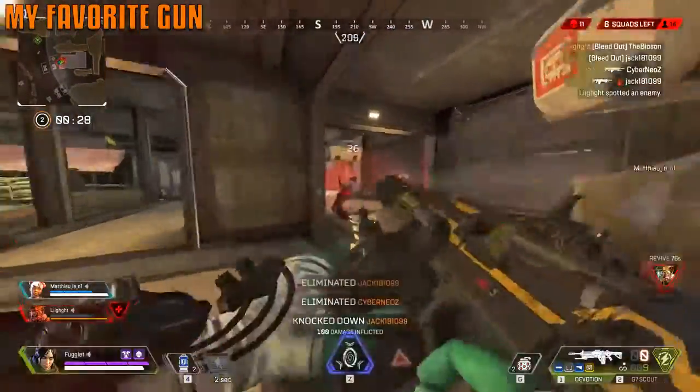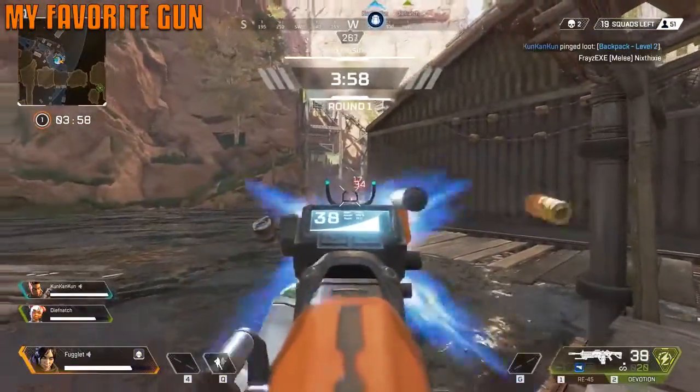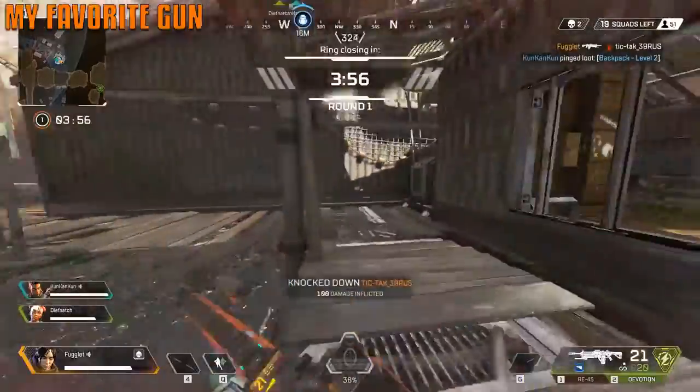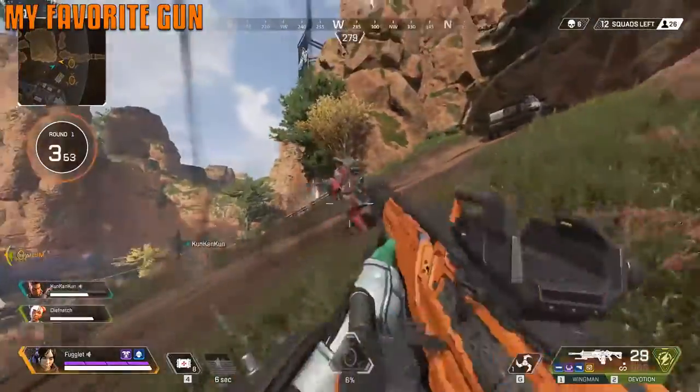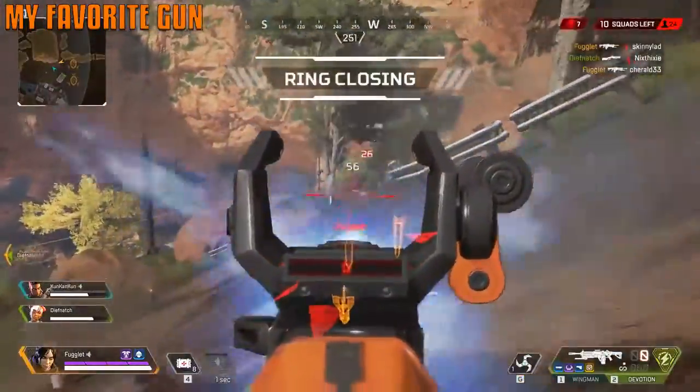The Devotion with the turbocharger — if you can find the ammo, just listen to how nasty it sounds. The Wingman is also one of the best guns in the game. Every gun is amazing in Apex Legends.